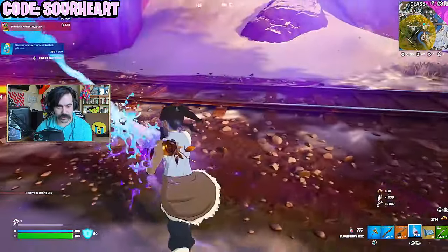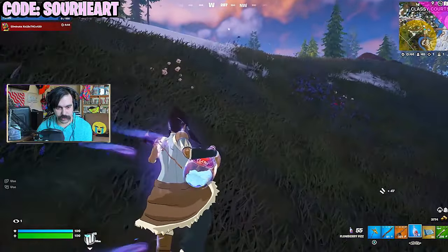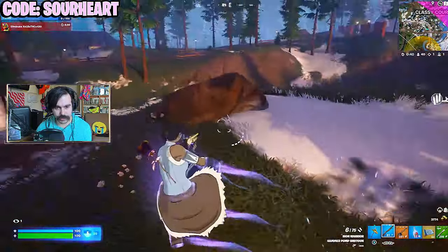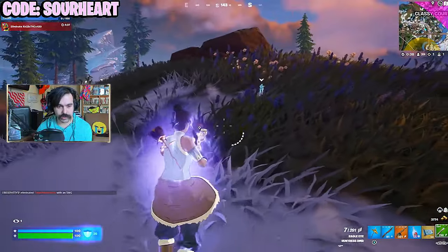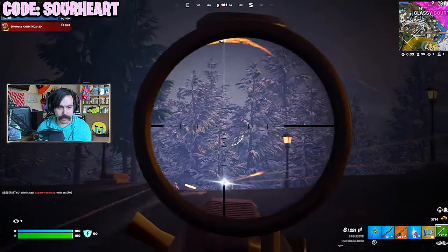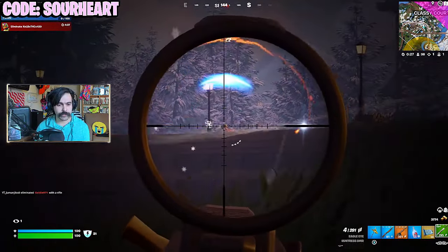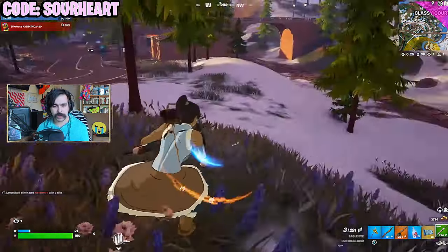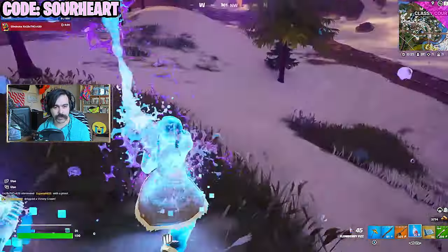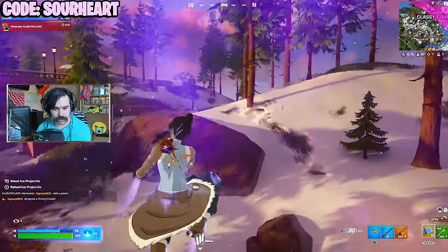This moment shows why the Flowberry Fizz is hands down the best shield healing in the game right now. The enhanced jump height gives me the ability to go into a slide and I'm able to combo these slides to get a good amount of distance from my opponent. I poke for some shots but I'm not at full health, and realizing this guy is going to push forward, I decide to back up even more — which is a good tactic in zero build.